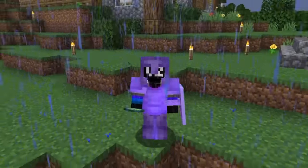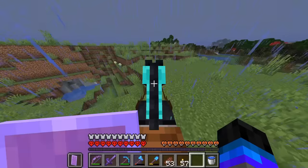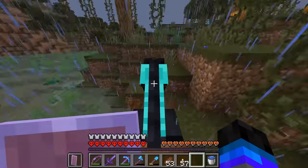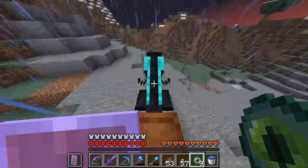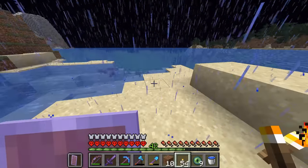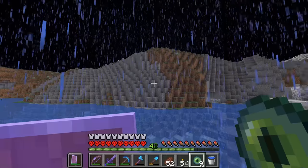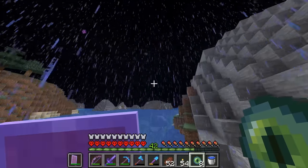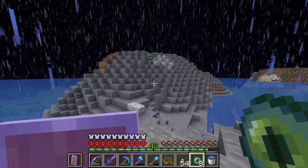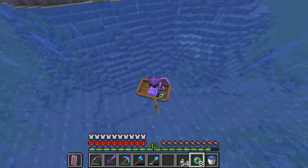Let's throw this ender pearl and see where we have to go. Out that way. And just like we've done many, many times before, we're back on the hunt for a stronghold. We're still going this way. This is where the horse is going to have to stay because we need to go out into the ocean. We've already passed it, so the stronghold must be around here somewhere. Where the hell is this thing? I almost think it's under here. There it is, down there.